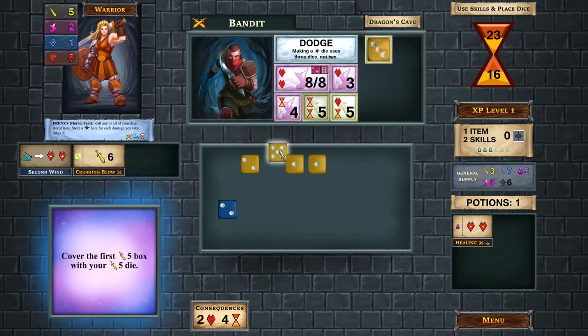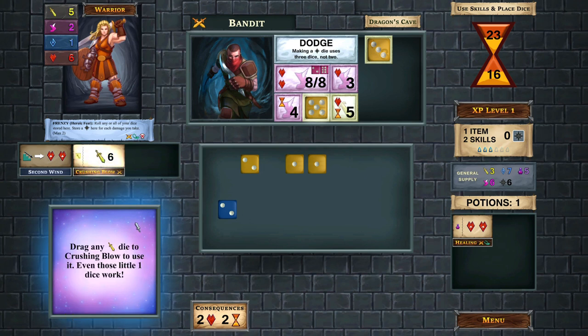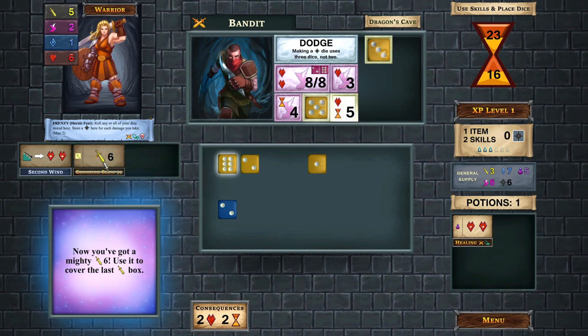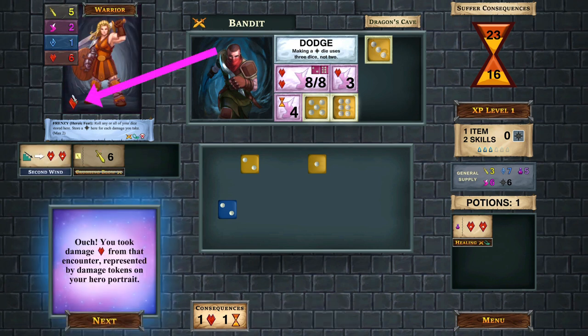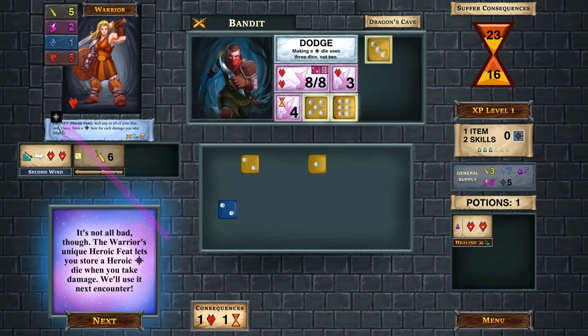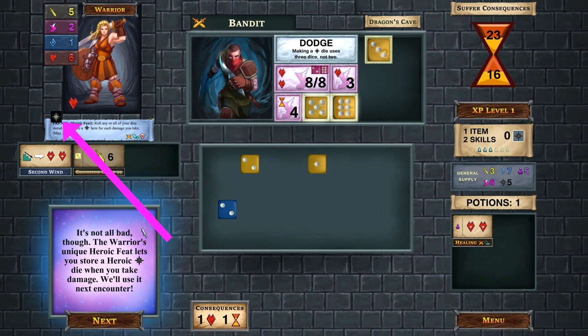There are no shields to worry about, so we can just place dice freely. We'll use our new crushing blow skill - sacrifice a yellow die for a guaranteed six - which gets us past that box. Unfortunately, we can't cover the agility space or the time space, so we take one damage and one time damage. A heart appears on the card - if that ever equals or exceeds my health of six, it's game over.